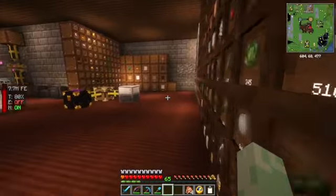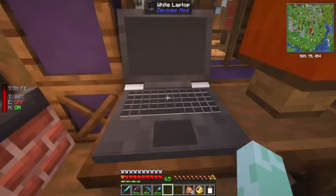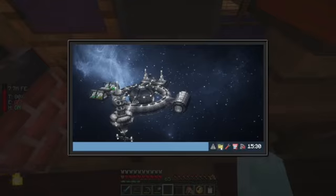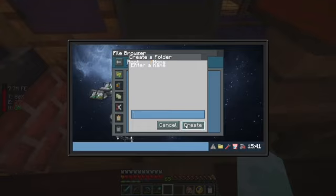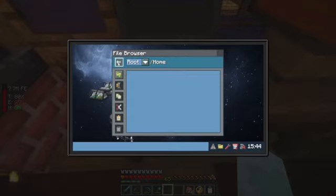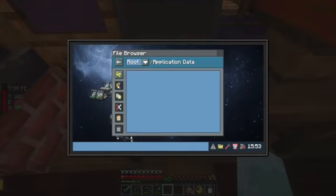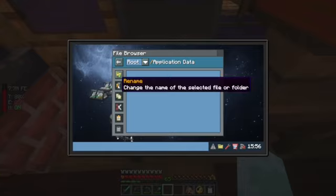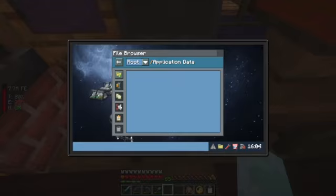We open it with shift right-click. It's on! No net. We can create stuff. We don't really have any files, any application data. There's a tooltip — rename, new folder, copy, cut, paste, delete. Well, we'd have to get them in there, I guess.